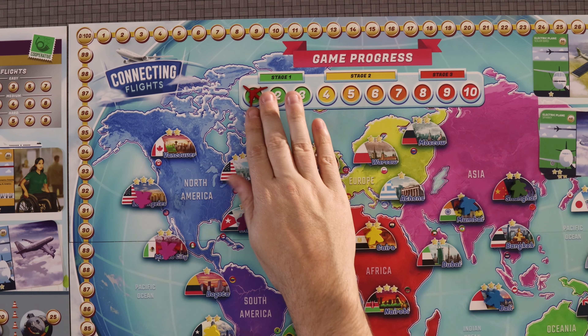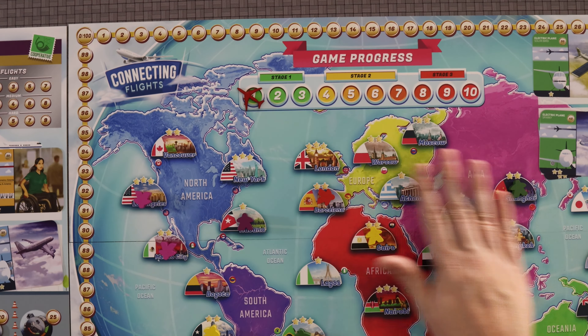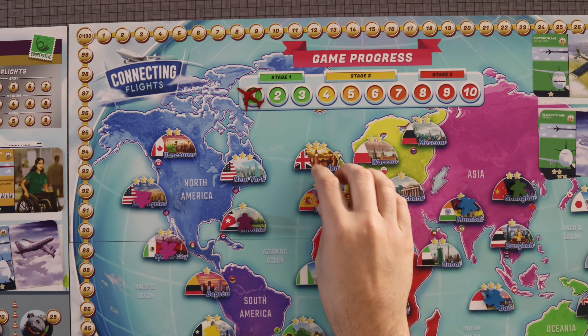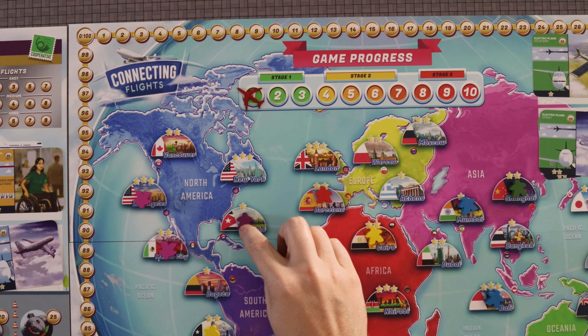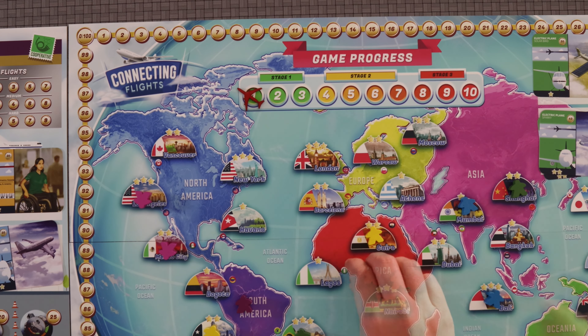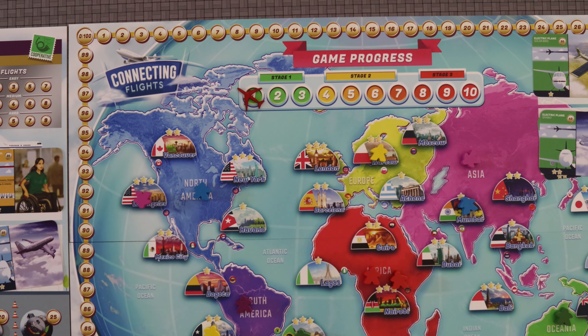So what's going to happen is this game is going to play out over the course of 10 rounds. And by the end of the 10 rounds, you need to have gotten all of the passengers off of the board. To get them off the board, you simply have to take them home. And if you're able to do that before 10 turns is up, you will win. If you can't, you have lost.